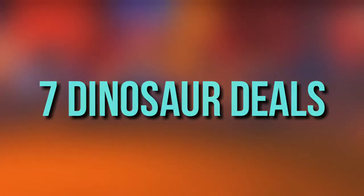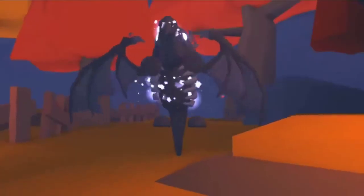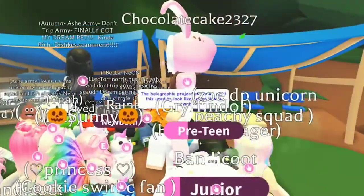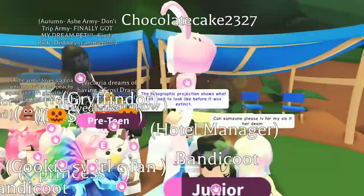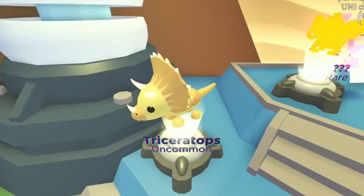Number 7: Dinosaur Deals. Negotiation is an art not everyone possesses. With games that require you to interact with others to get items, such as Adopt Me, it is vital for you to have this skill. Roblox often releases limited edition deals for its users, and if you're lucky, you may see a dinosaur for yourself. All you have to do is keep a keen eye out for them, and you might be present right at the moment.